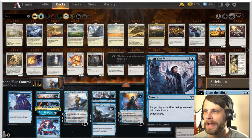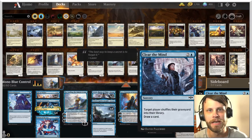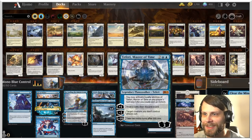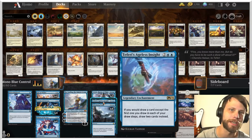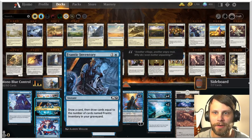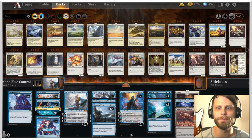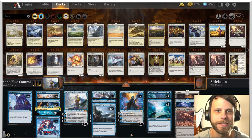We have double Clear the Mind in the sideboard: use one to shuffle our graveyard back in and draw a card, then use the other to shuffle that used Clear the Mind back in, and we can replay our entire deck. Faerie's Ageless Insight is also a nice addition — not only is it a permanent for Flood of Tears, but it draws us extra cards. We've got a lot in the deck that draws cards: Teferi, Frantic Inventory, Omen — all of which draw an extra card once Ageless Insight is down. Very powerful list. I've only bot-tested this one, but we're sending it through three historic games to see how it does.